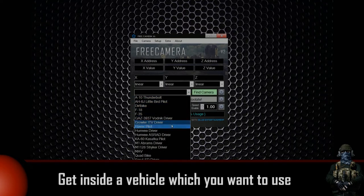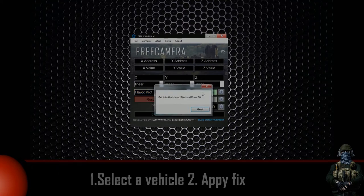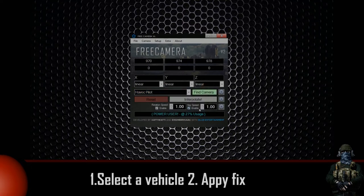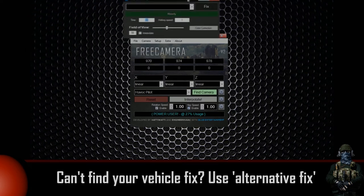When this is done, go to your game and get inside the vehicle. Be sure to be in first person. Go to Blue Mod, select a vehicle that you're using, press Find Camera, and then go to Blue Mod → Camera → Camera Fixer and do the same by selecting a vehicle.